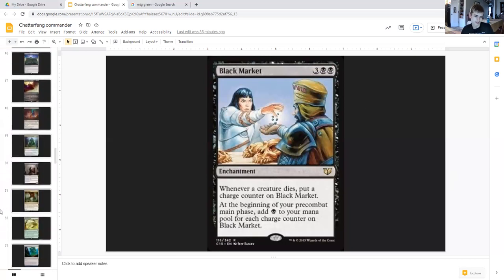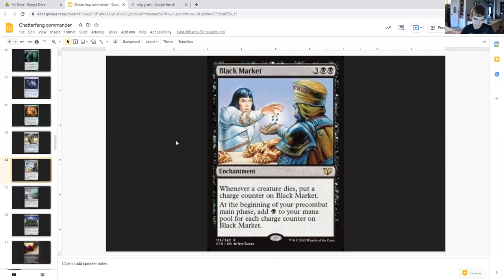Now our final section: creatures dying slash sacrifice payoffs. Black Market costs three generic and double black enchantment — whenever a creature dies, put a charge counter on Black Market. At the beginning of your precombat main phase, add one black mana for each charge counter on Black Market. As we're sacrificing creatures using our commander's ability, Black Market is getting charge counters, giving us even more mana to spend on our opponents or to sacrifice more squirrels to Chatterfang.